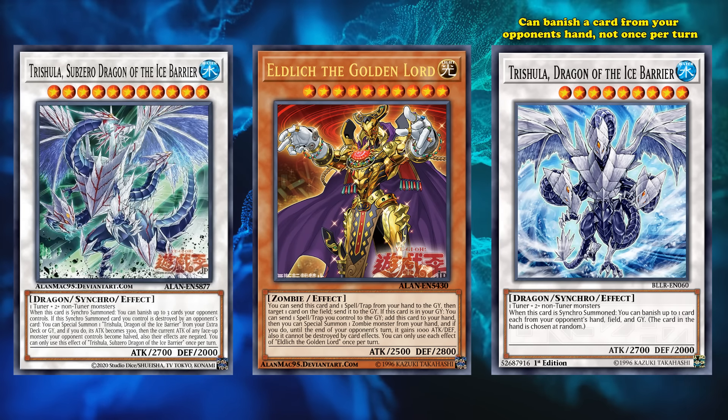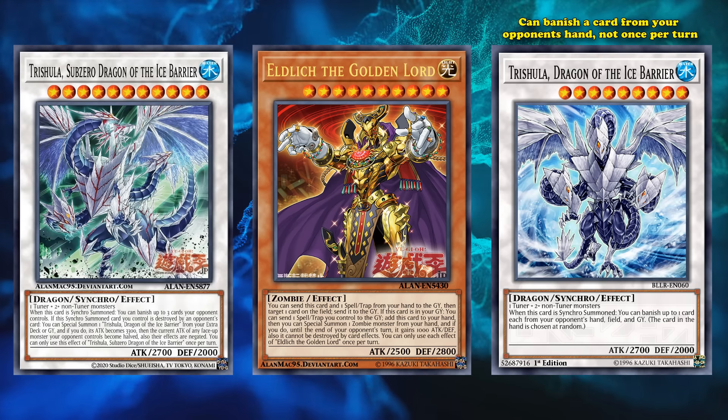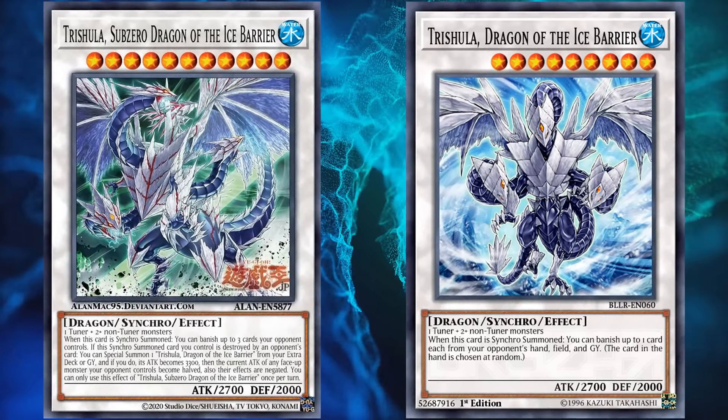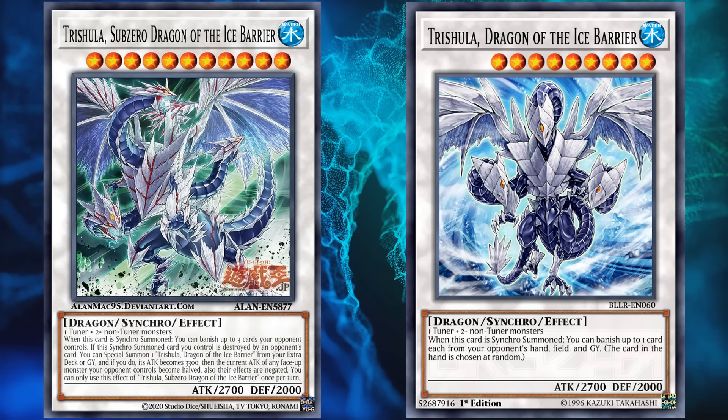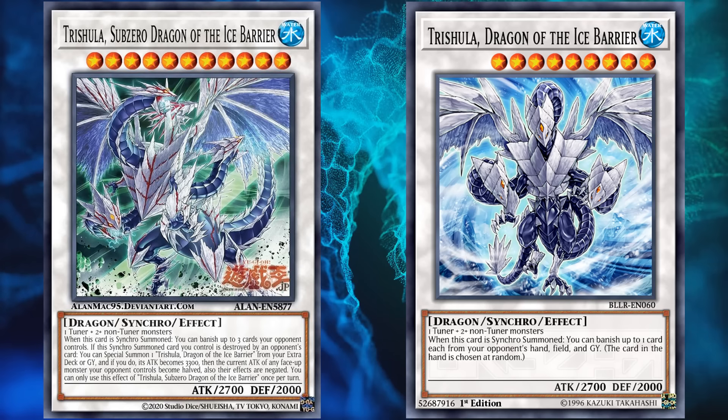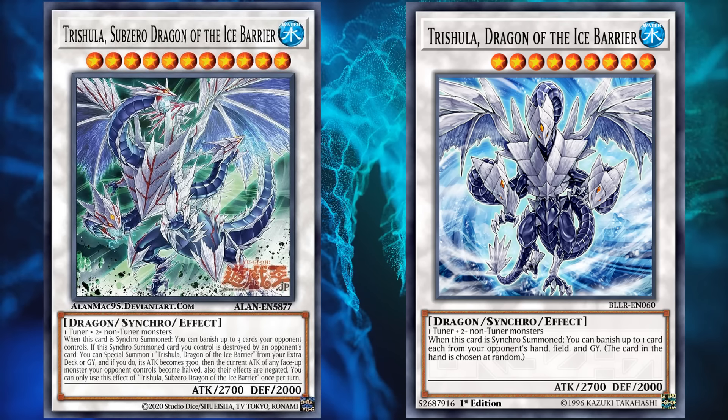It is still very strong since it doesn't target any of the three cards. So it goes to show whether Trishula Sub-Zero, Dragon of the Ice Barrier will be a proper evolution over the original — which is why it's only at number 3 for now, only beaten out by two other cards which have actually seen competitive play in the past.